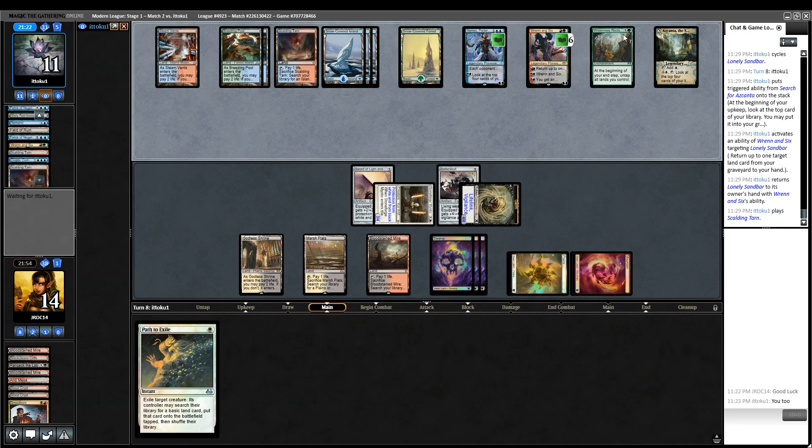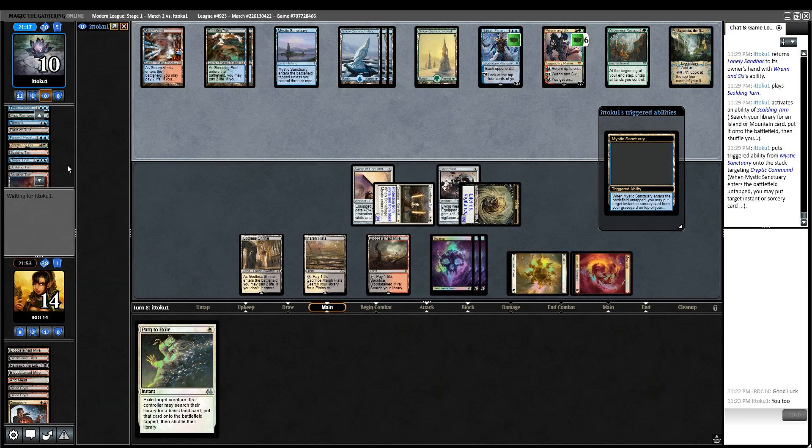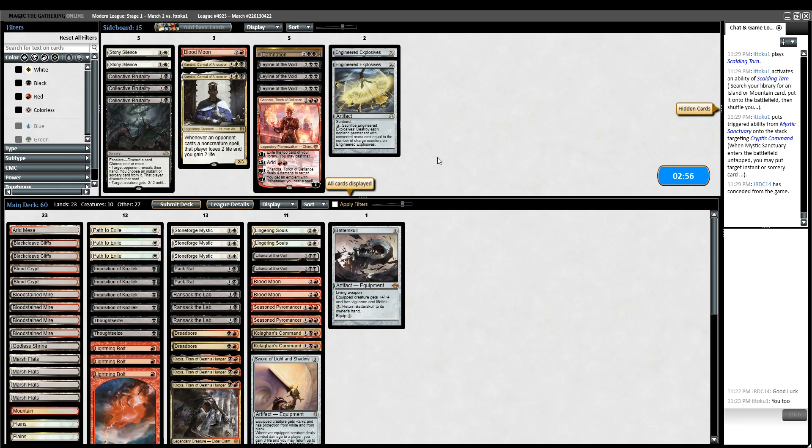Hard cast Force of Negation I guess. At this point we really need to draw a Kroxa or a Seasoned Pyromancer. They're just playing straight full-on dedicated Temur control. Stoneforge — yes, get Batterskull, equip. Unfortunately we don't even have a Kroxa in our graveyard, we just have six lands. Temur Reclamation — jesus. We're confirmed never casting a spell again. The worst part is we have to protect our last red land — we have one red fetchable land left and it's an Arid Mesa. Yeah they've just buried us. We're not beating this Search for Azcanta. Alright, I've seen enough — we might have conceded a little early but it just doesn't feel worth it.